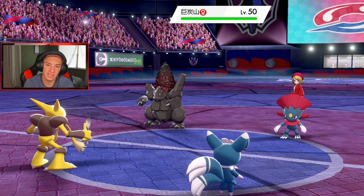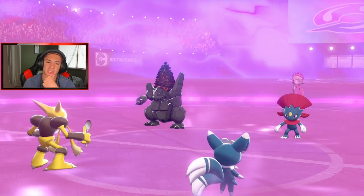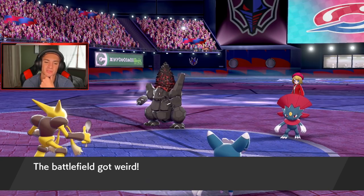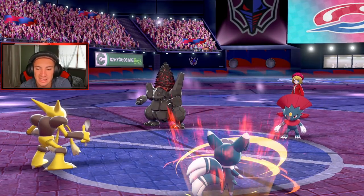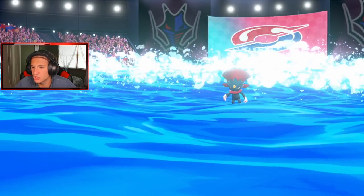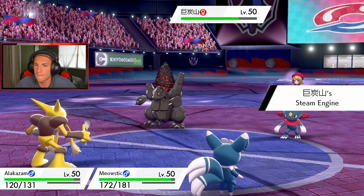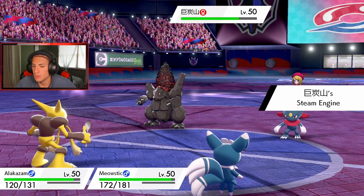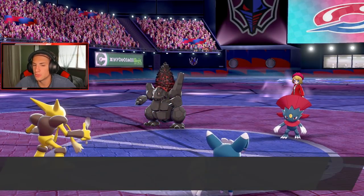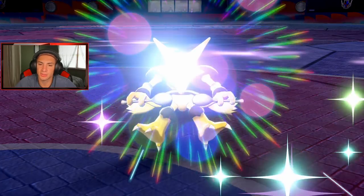He gets Steam Engine and all that, but he doesn't get a turn here. Dazzling Gleam comes out doing some damage. I can double up with Expanding Force — actually I'd rather Gleam to take out the Weavile and then Expanding Force into Coalossal. I'm a little confused about his motive. But it worked out pretty well for me.